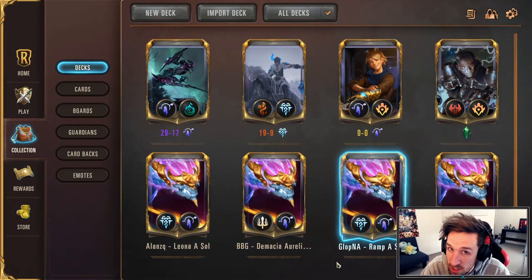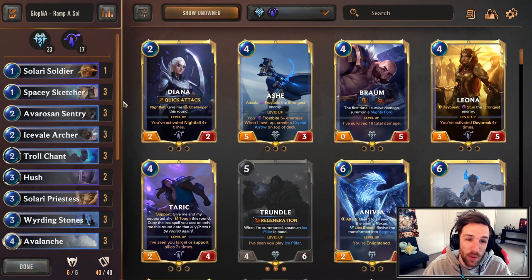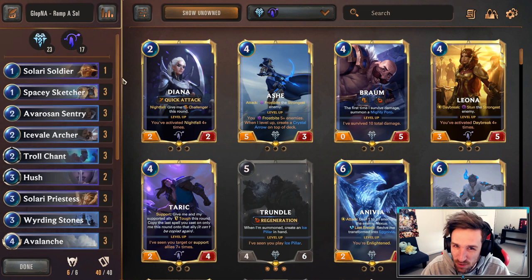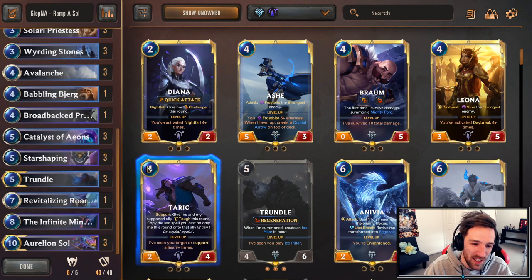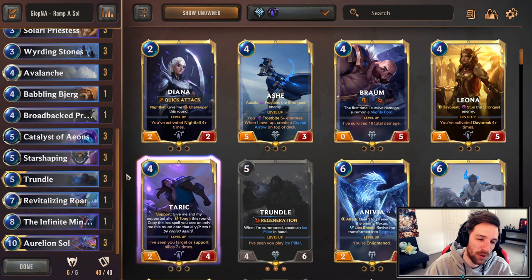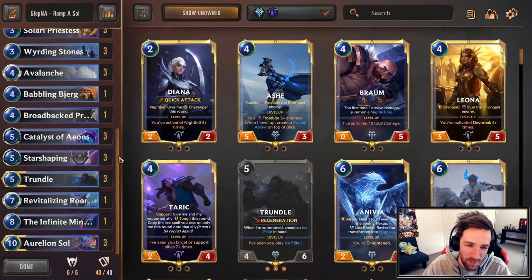My personal opinion: I think the next deck is probably going to be the best Aurelion Soul deck. The Ramping A Soul list by GlobNA proved to boast the best success, at least in the earlier days. I believe we're going to reach a point where ramping into Aurelion Soul is probably the best way to go, because one deck has to come out on top, and a deck that gets to Aurelion Soul the fastest will most likely prove to be the best.